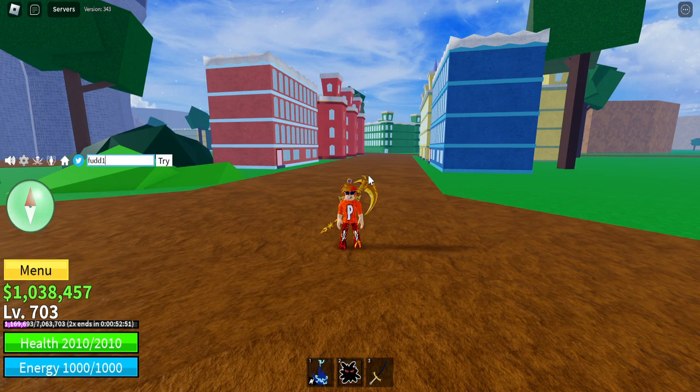Then we have code 'BlockC' with a capital B, and 'Bubluxxy' — there we have it. Then 'fud10_v2' — already redeemed. Then we have code 'sub to fur999'.